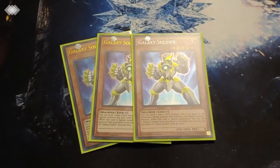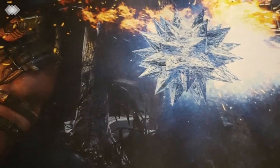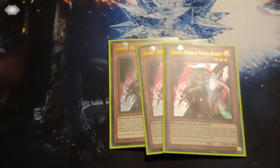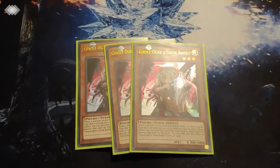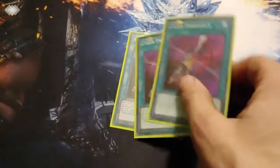Three Galaxy Soldier — machine, level 5, light, searches itself, summons itself. What more do you want? I believe you really have to play hand traps, so only three monster hand traps in the main. I side deck Ash and Ogre, but it's light so I can discard it for Galaxy Soldier. It's good in basically every matchup — it removes the threat from the field. Ogre's really good in this format.